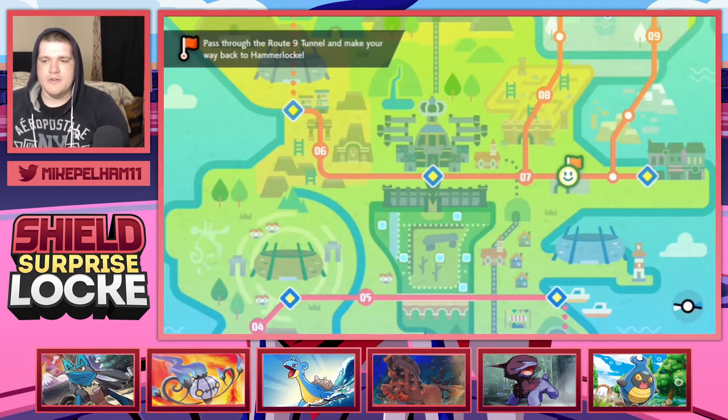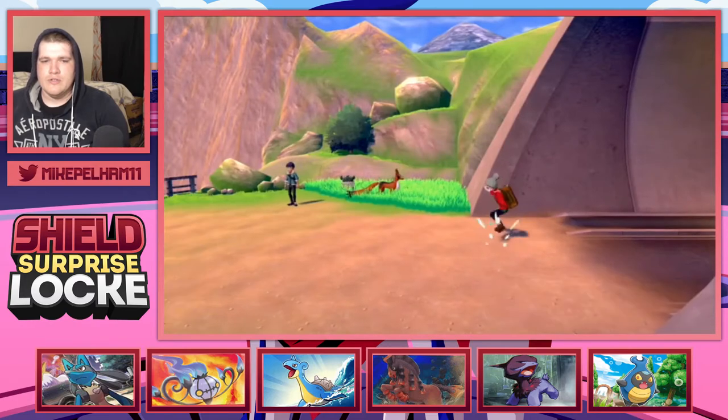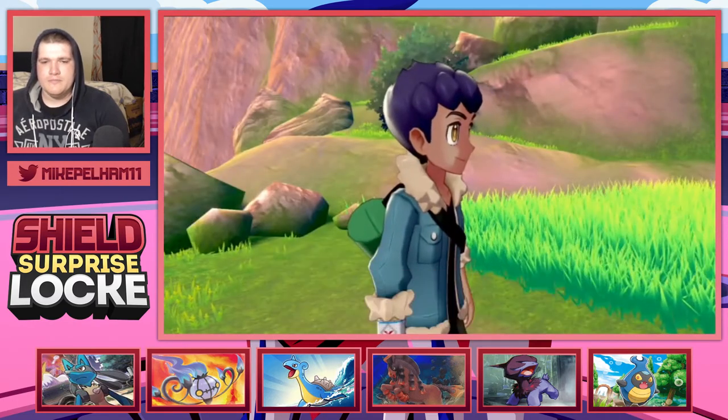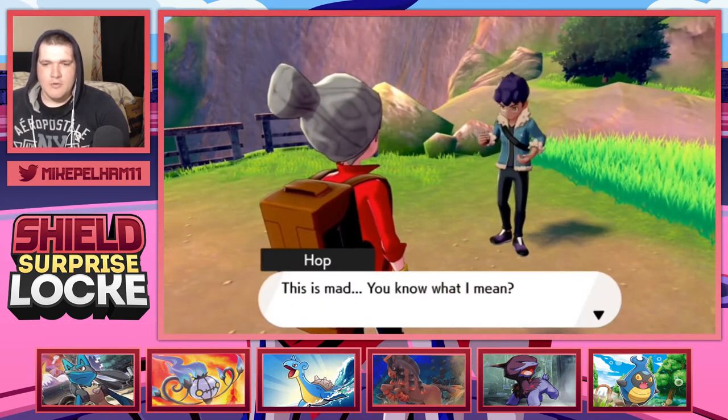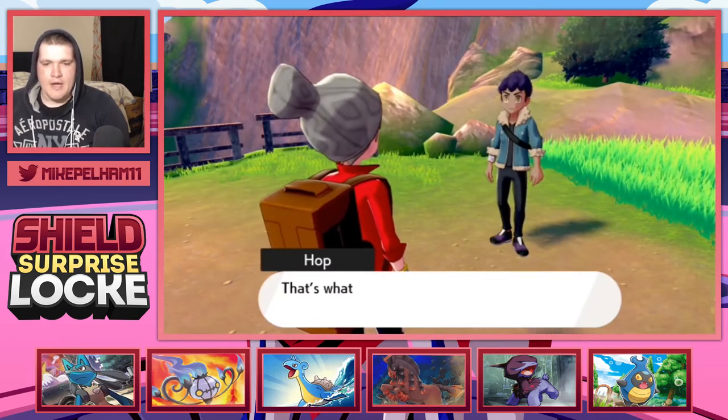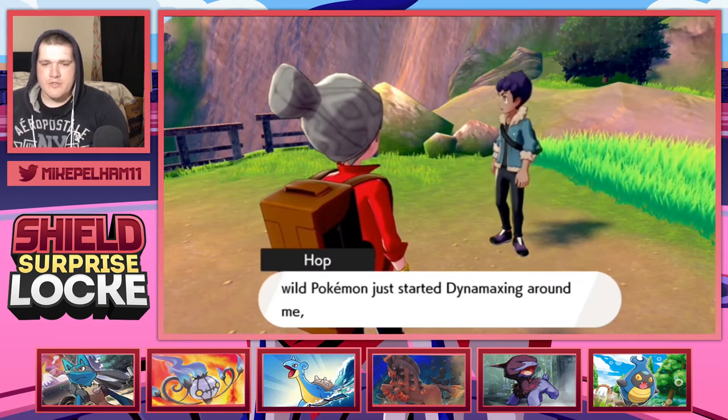Dude, I think we're about to throw down with Eternatus. Oh, this isn't a new encounter - that was a cutscene. There's a big old explosion - Dynamax everywhere. Understood, completely get it.